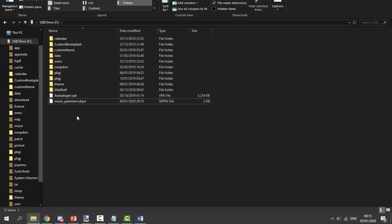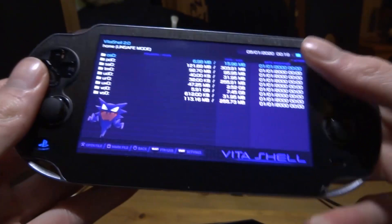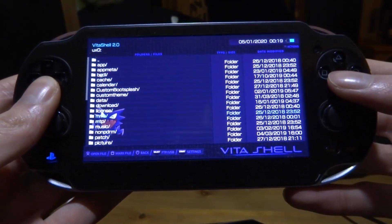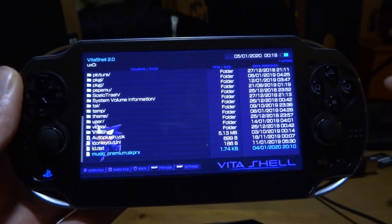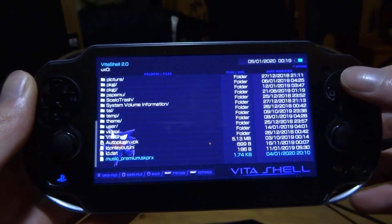Now I'm going to go back onto my PS Vita. We can put this in the uro folder, add that line of text to the tai config, then reboot and it should be working. I'll go onto my uxo drive - that's where I put it - and scroll down to find the plugin. As I said, this is not yet on AutoPlugin, so you can just manually install it like this - it's very easy.